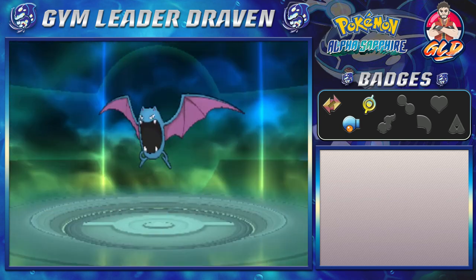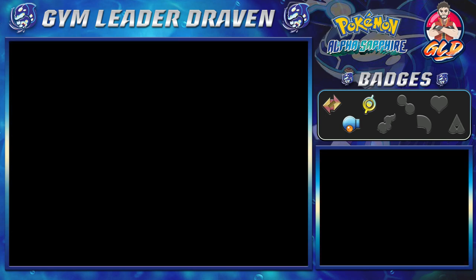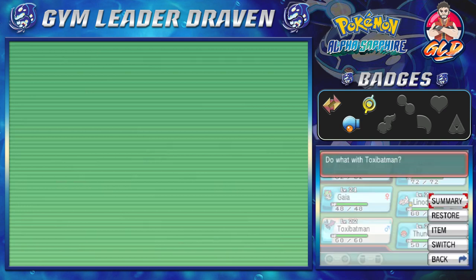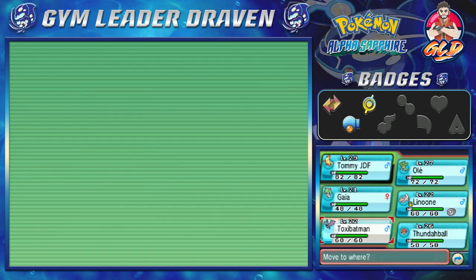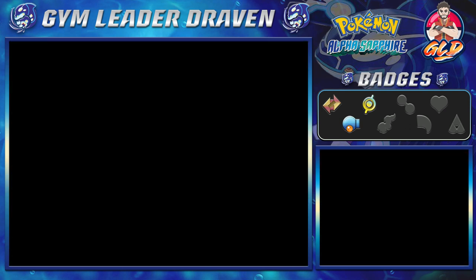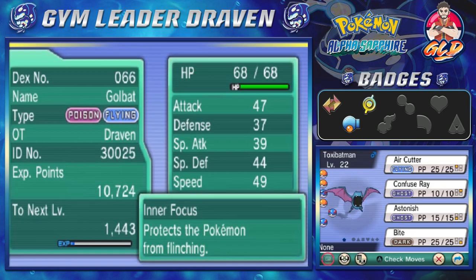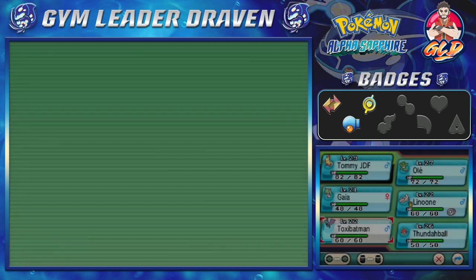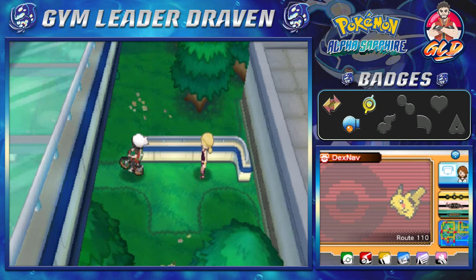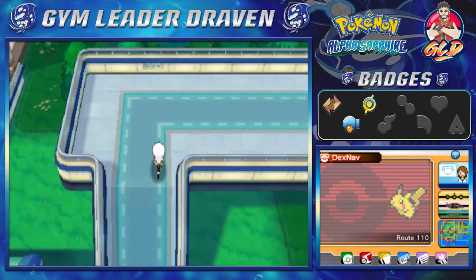You know what, it does look like a very good addition to the team. I wanted to evolve it to Golbat — Toxic Batman — just because, you know, Zubat is not that powerful. Golbat, there it is! So we got Toxic Batman to evolve, and now we're going to be going up the hill and battling everybody.